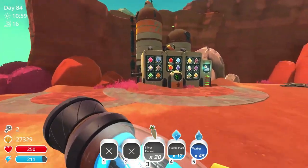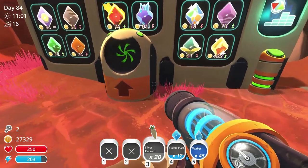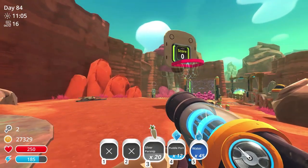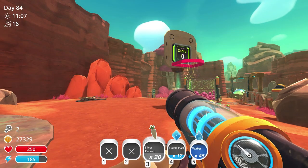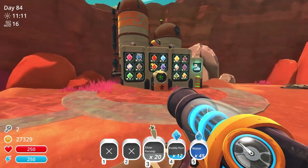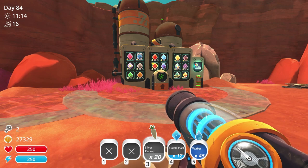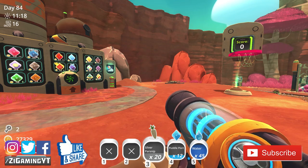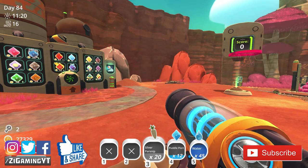What's going on everybody, Caesar here with Z1 Gaming, and today we are back playing some Slime Rancher. In this episode we are going to try to get the slime stage, which means we're gonna have to make some apiaries and hopefully get some royal jelly. If you like the episode don't forget to leave a like, and if you haven't already, don't forget to subscribe.